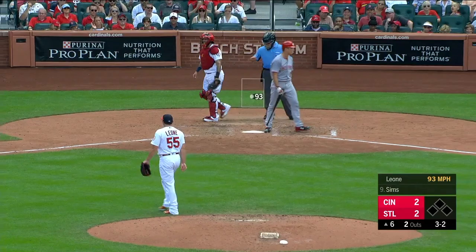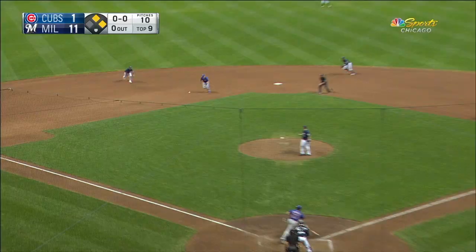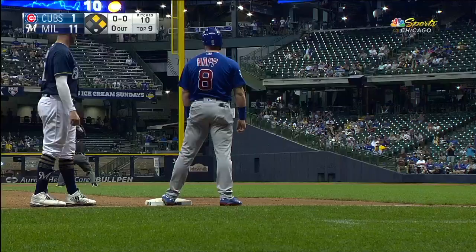Molina holds on. James Norwood bounces to short — they will turn a 6-4-3.